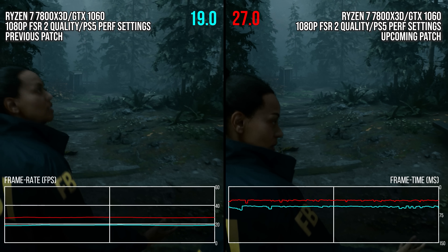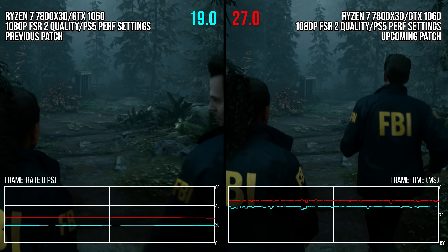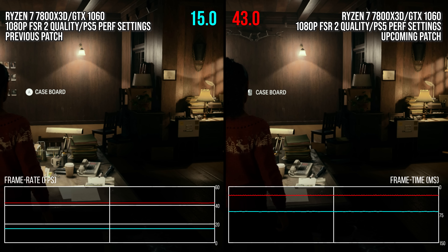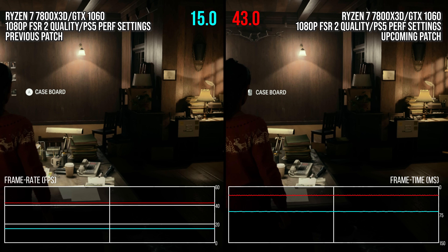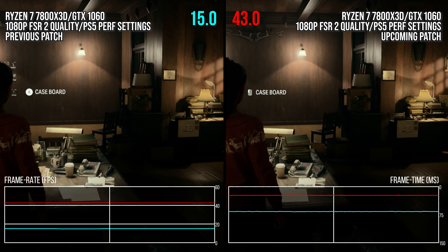These forest areas are the heaviest in the game for mesh shader-supporting GPUs, but Pascal GPUs actually saw even greater issues in the mine place. The GTX 1060 runs nearly three times the frame rate that it did pre-patch in that area — an incredible uptick in performance.